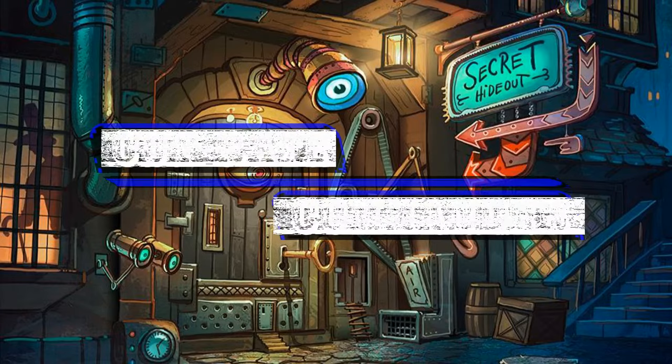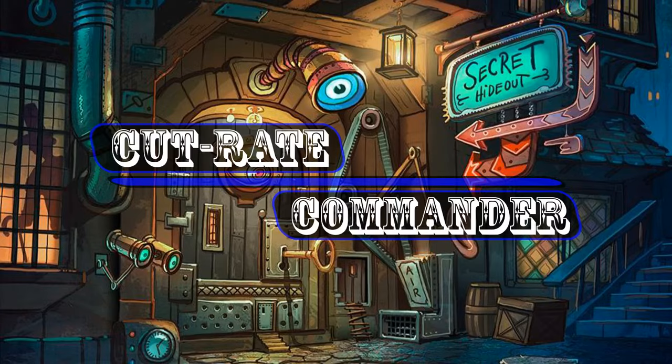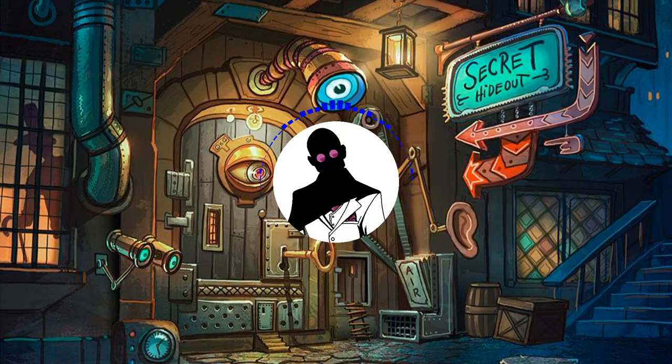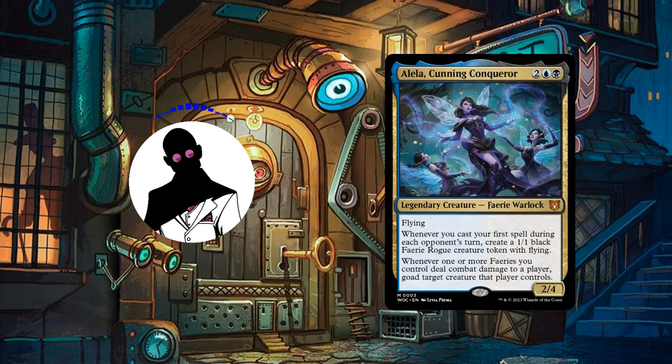Hello everyone, and welcome to another episode of Cutrate Commander, the series in which we take a look at low-priced commanders and make budget decks with them. My name is Grazit, and today we'll be looking at a build featuring the scheming fey gang leader, Aleila Cunning Conqueror.